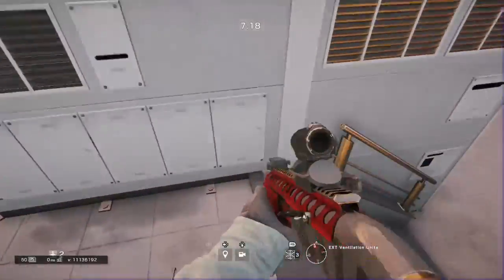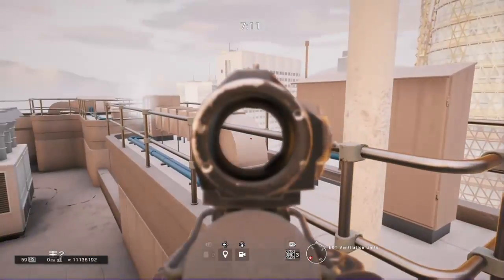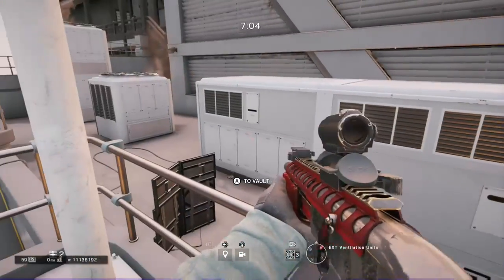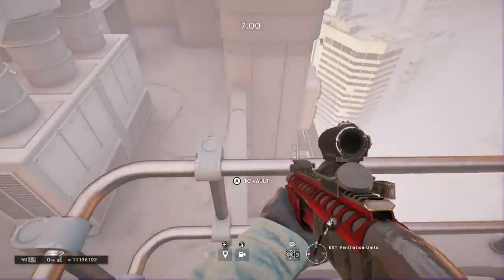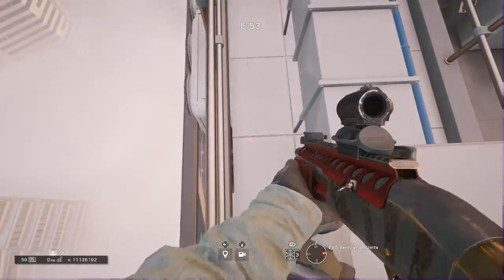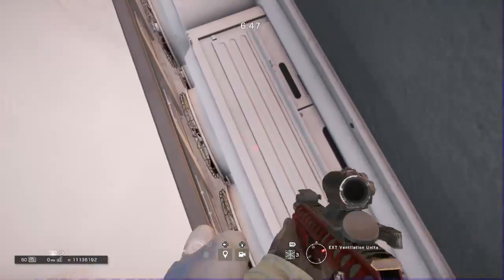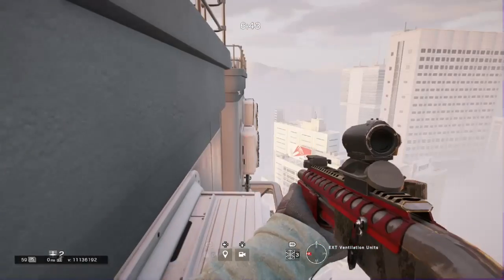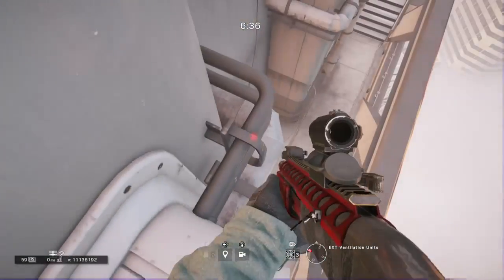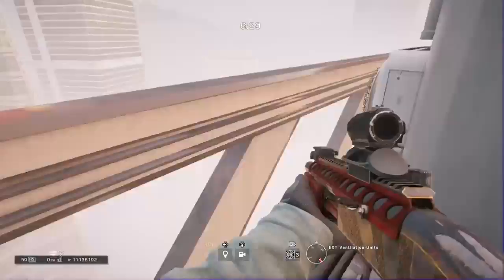This next one I actually just found while making the video. You place a shield, vault onto the railing area, then stand on the shield and vault where you see me. If you vault onto the side I'm on, there's an area you can jump off of and land somewhere he would not look during Michael Myers. You can jump down even farther, and you can go slightly around this corner but not much.